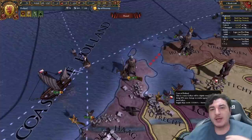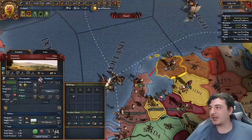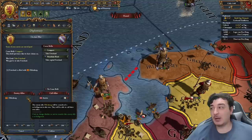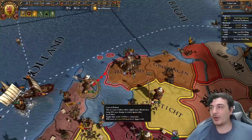If you want to see a Holland video covering the independence war, check my other Holland video in the description. We got our first claim on Friesland so we can attack them now. We got our fleet on the coast of Holland for naval supremacy so we can cross the strait. We'll assign an admiral for a little extra support in case we need a naval battle. Oldenburg has no allies, so we're going to co-belligerent them. We won the naval battle - let's cross the strait now.